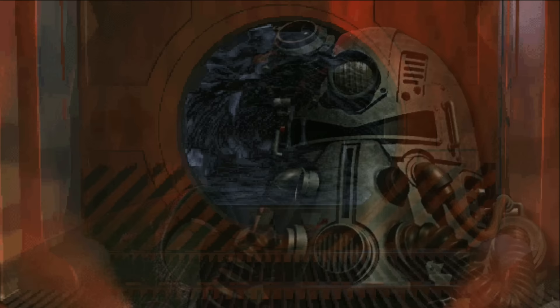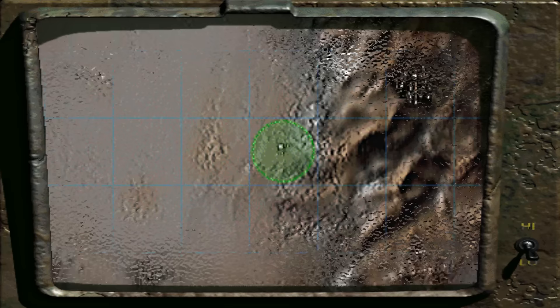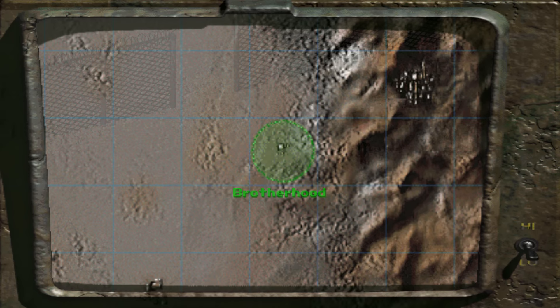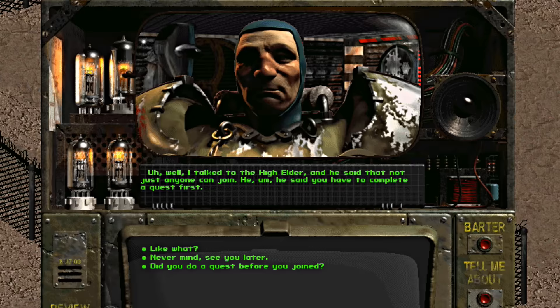There are a few requirements to get both the armor and the upgrade, as well as ways to go about it. Discovering the Brotherhood of Steel bunker will be our first step. Taking a caravan from the Hub is one way, or just going northwest yourself. After your introduction with Cabot at the front door, you'll first need to gain entry by proving yourself to the Brotherhood of Steel. Brute force is an option, but a foolhardy one.